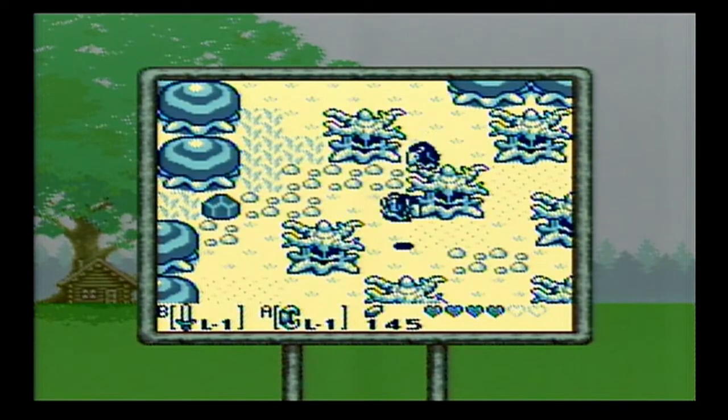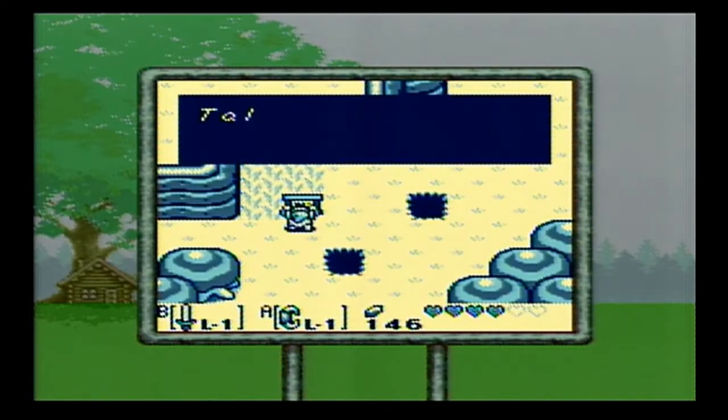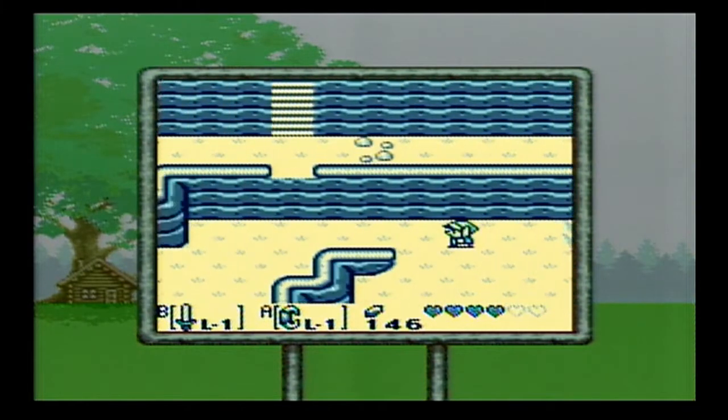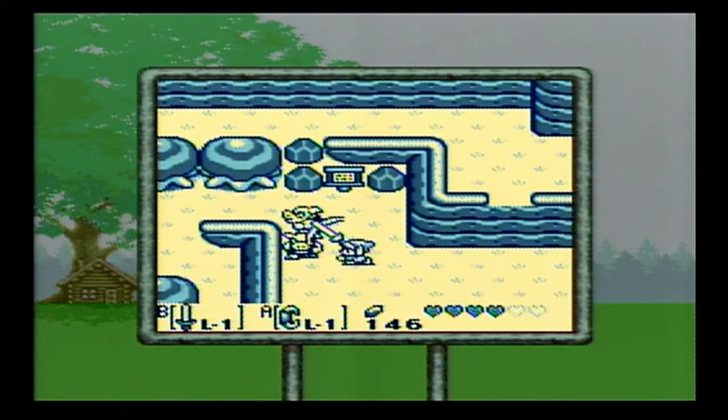Here we're back in the wasteland and back where the Moblins were — Tall Tall Heights. To the left is where the Moblin cave was, where we rescued Bow Wow. We've got some more Moblins around here. Those bushes look suspicious, but they're not — there's nothing underneath them.